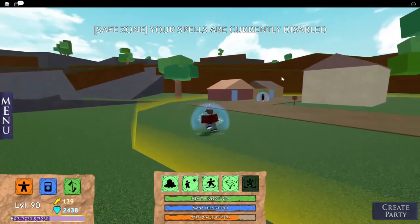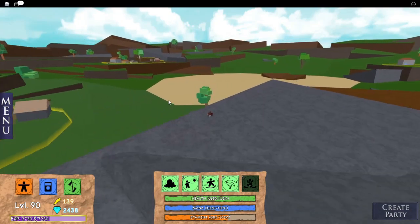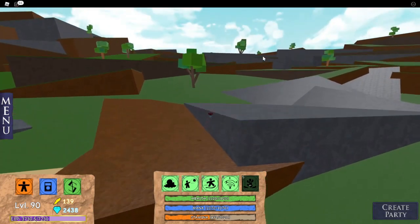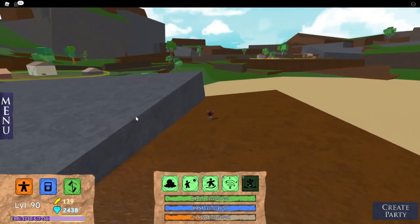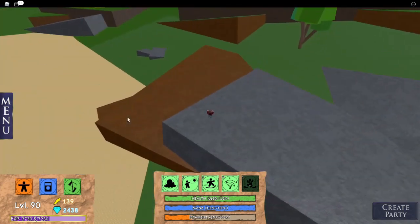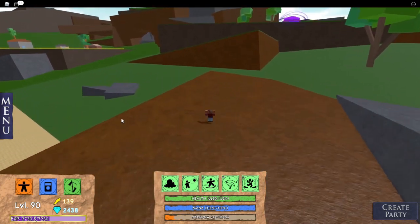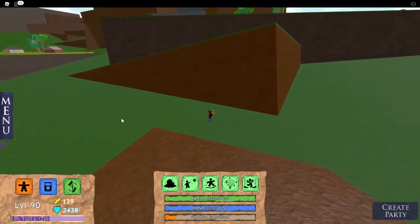Now I'm just going to show you around the game. This is basically the standard map. There are about five different maps, each for different levels. This one is for level 40 and below, then you get to the light map, then the fire map, and then some other maps. There's also a map that requires a game pass - it's like 400 Robux. Not many people go there anymore because this game is kind of slowly dying, and the reason I made this video is to make it undying.